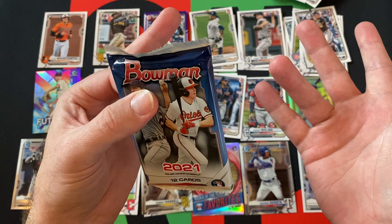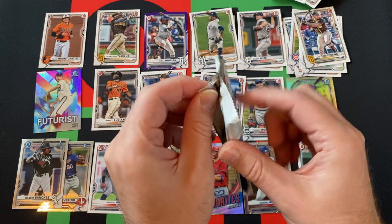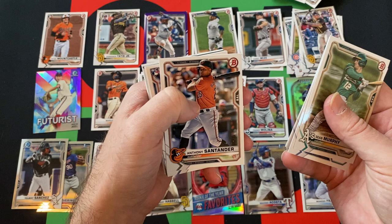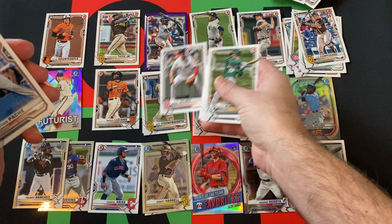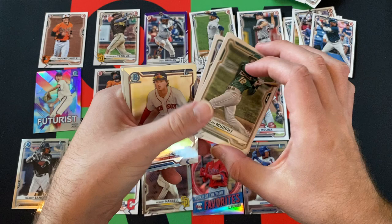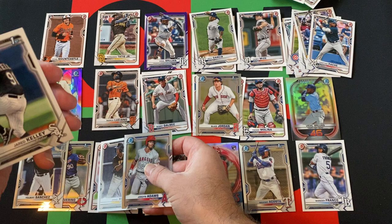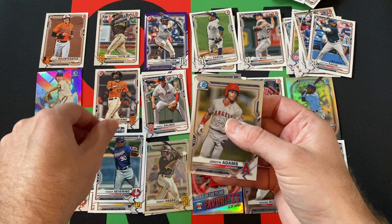Down to the final pack — some last-pack magic hopefully, because those first two packs were not magic with all the banged-up cards. Sean Murphy, Kyle Lewis, Max Scherzer, Kris Bryant, Anthony Santander, Bobby Dalbec rookie, Christian Pache rookie. Blaze Jordan — there we go, that's a nice one! Also Jordan Adams, Ismael Mena first, Jared Kelley first, and Junior Severino first. A few firsts there.